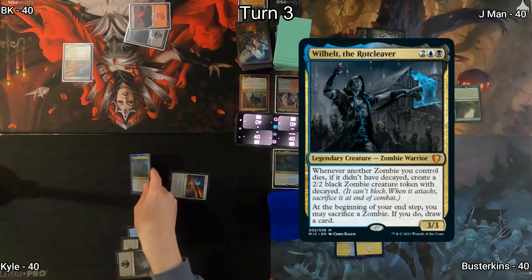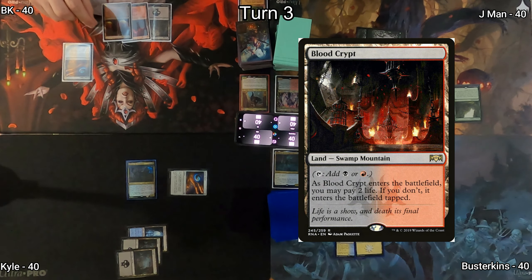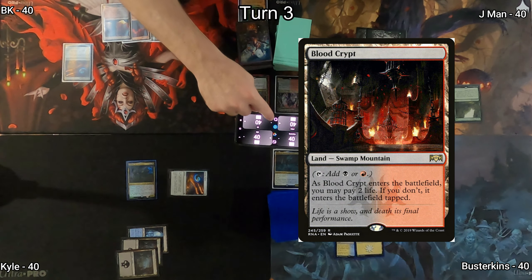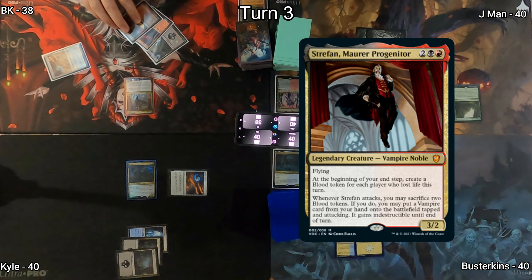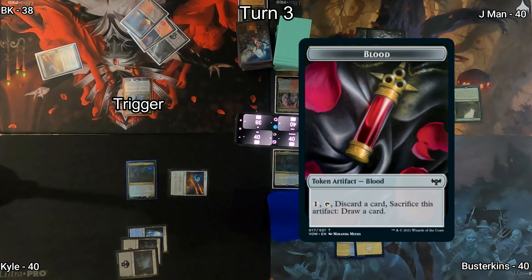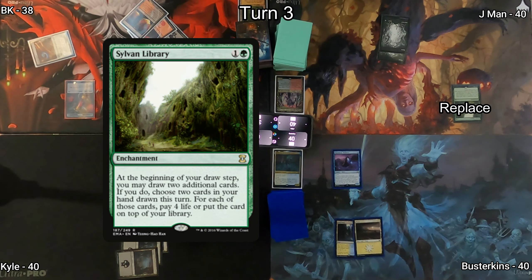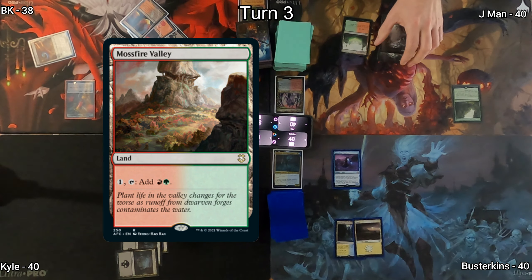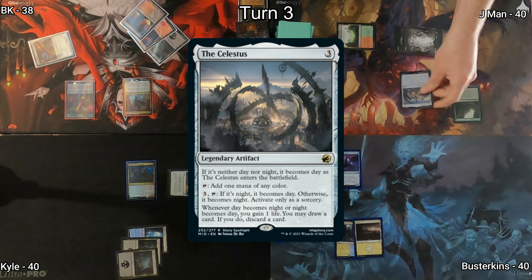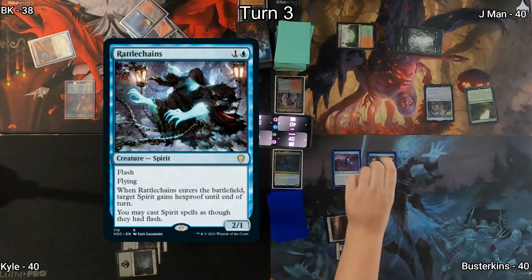Wilhelt, the Rock Cleaver, makes an appearance on Kyle's board on his turn three, and he passes to BK. I play a Blood Crypt, paying two life to have it untap, then cast my commander, Straffan Marrur Progenitor. On my end step, he triggers because I lost life this turn, so I get a blood token. J-Man has a replacement effect on his draw step, draws three cards, puts two back, and won't lose any life. Mossfire Valley is his land for turn, then he plays the Celestus, using it as a mana rock and to manipulate day and night.